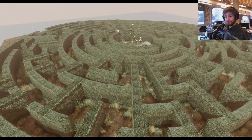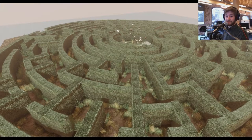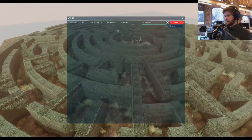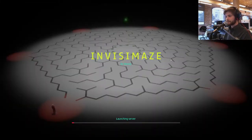Good luck to all of my dungeon crawlers and labyrinth travelers. May your wits and cunning guide you to freedom once more. So what are we going to build today? We're going to build a maze. And we're currently in this experience, Kung Fury's maze. Let's have a look at some other mazes that are in Sansar — I want to show you some that I think are good examples as well as good experiences. So we're going to go to Versace, the invisible maze.